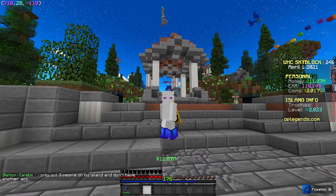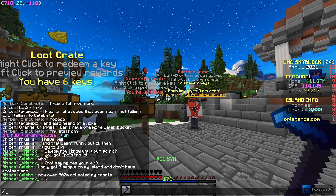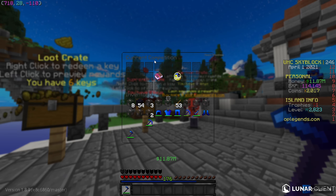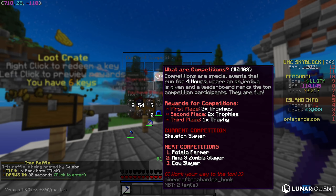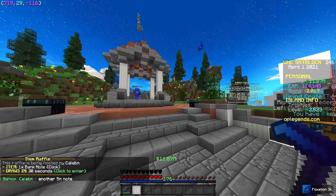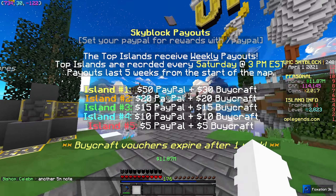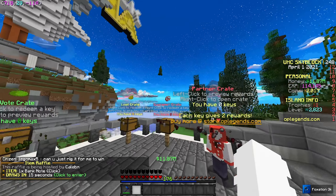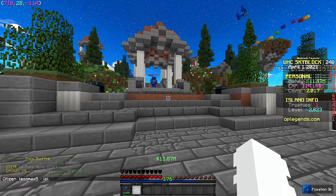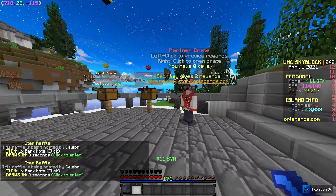Here we are on the server. We're going to be taking a look at one of the most OP farms you can have. If you do slash comp on the server, it brings up the competitions. These competitions are how you get trophies, and trophies are how you win IS top — basically the top islands on the server. If you're in the top five, you win PayPal money every single week. A lot of the competitions are farm based, so today I'm showing you our farms and the best farm for making money on top of participating in competitions.